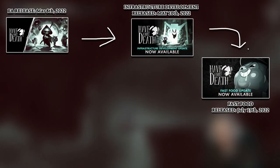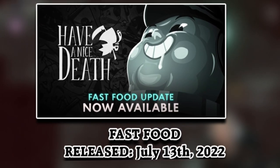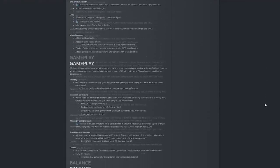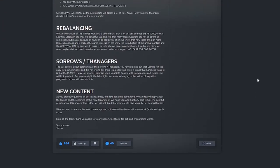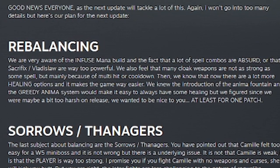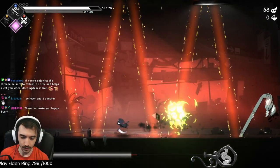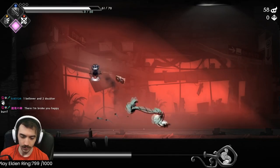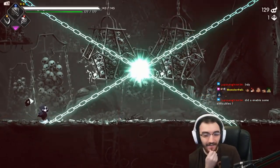This next major update may have been my favorite one, and I'll say they knocked it out of the park. The Fast Food update is the next one, which released July 7th of 2022 — another two months between major updates, and these updates have a lot of content which is pretty impressive. Their main focus was around trying to rebalance the absurdity of mana-related builds and how powerful they were. The cloak weapons — the ones with cooldowns — just did not feel as good as the mana-related items, and the builds were just insane. I literally killed a mini-boss without even moving, that's how good those mana builds were.